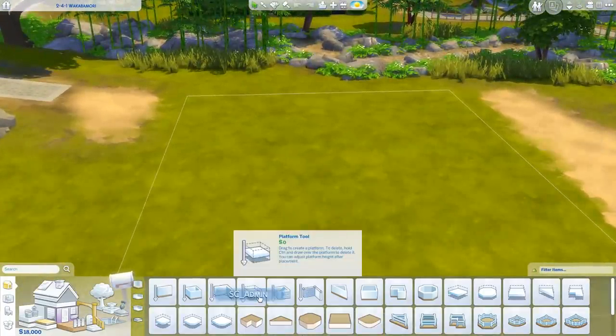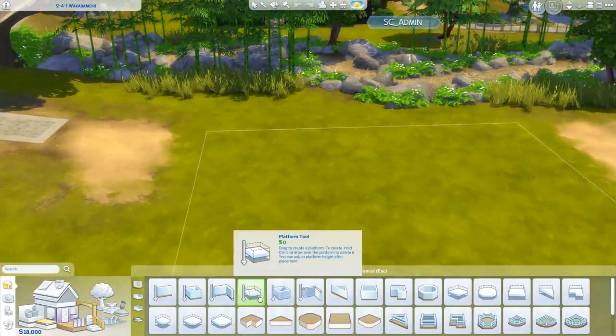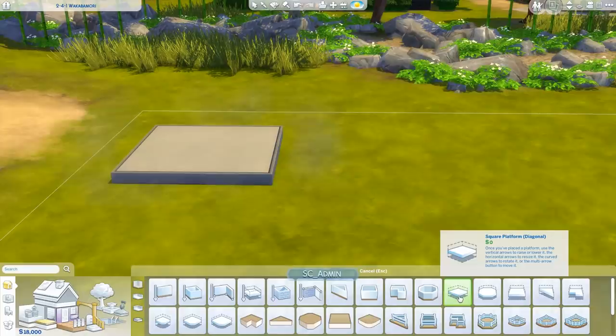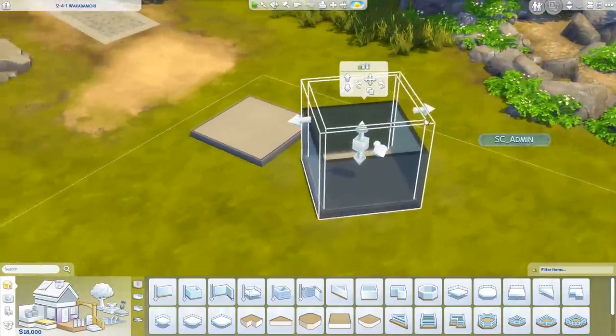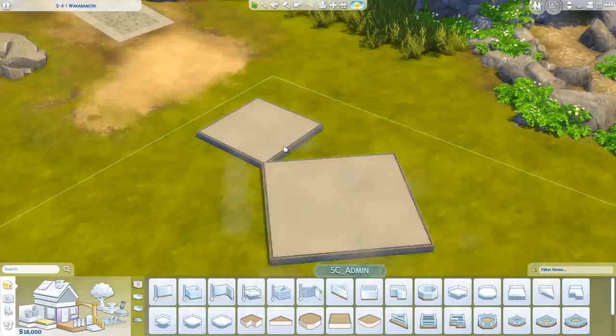Over here you're going to notice a brand new tool called the platform tool. There are multiple ways that you can place down platforms. With the platform tool, you're going to be able to drag it out and just place it down. Over here you have a diagonal square platform which has been pre-built. After you place it down, you can drag it, just like you can do with walls and foundations too.